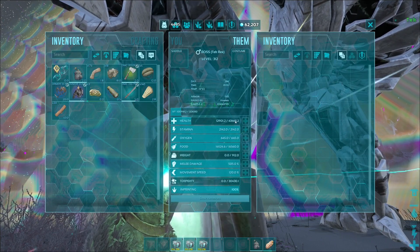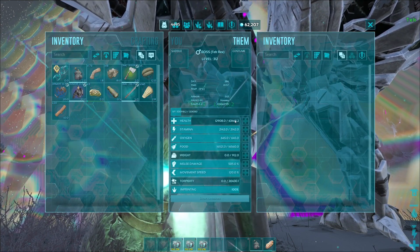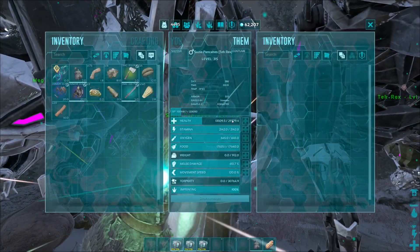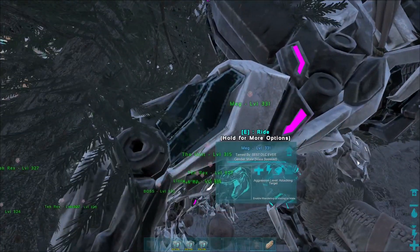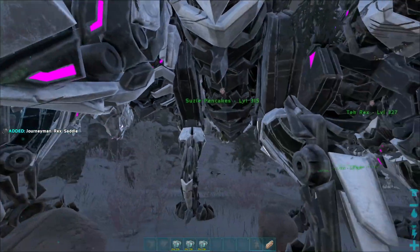I've given like 45 in health and then the rest in melee, so they've got a little bit less melee but it's alright. There's a couple of randoms in there — old Susie Pancakes is rocking a good bit of melee. Meg's like pushing up there as the big dog but has no health.